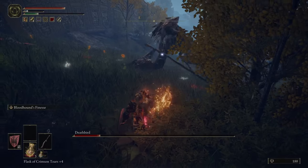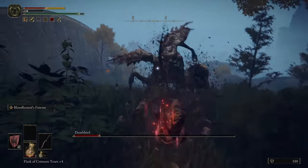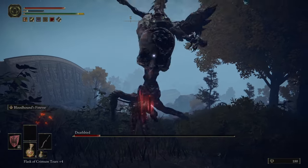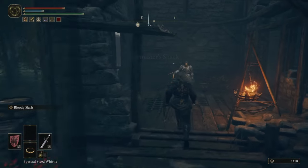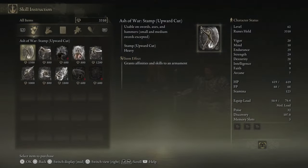No Skill allows you to use your right-hand weapon as the main Ash of War, instead of parrying with your shield or whatever else your shield has available. At this location right here, you have the War Master. The War Master sells you No Skill — I already bought it, but it is right here if you want it.